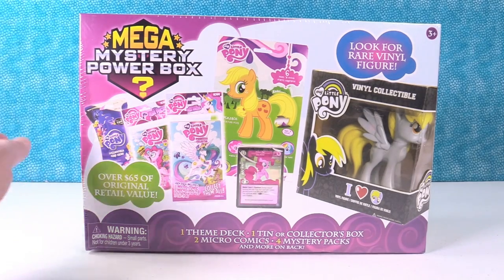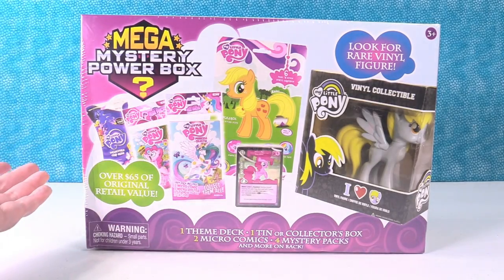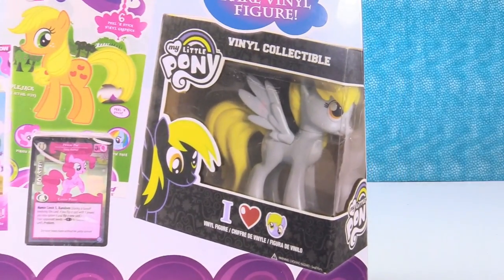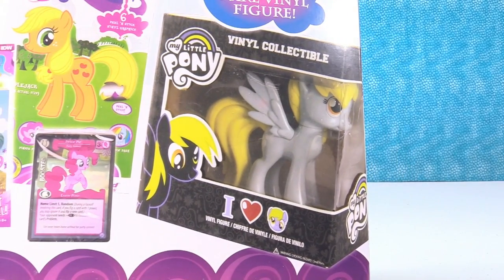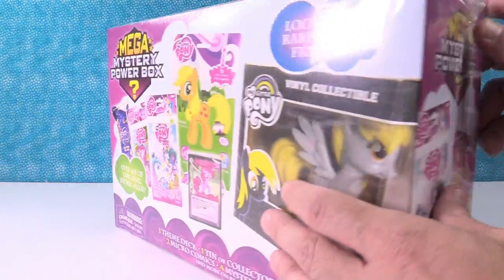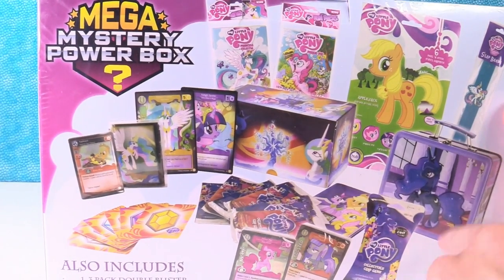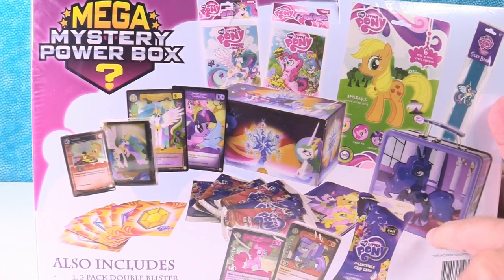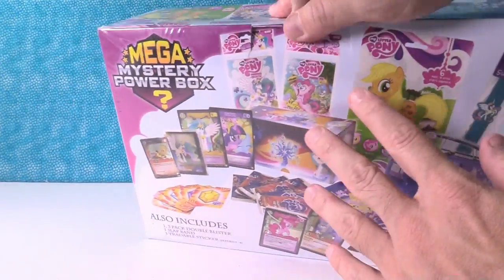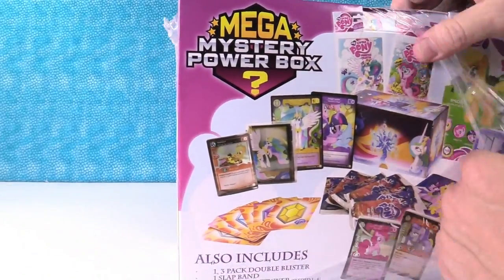They say it has over $65 of original retail value. You get all kinds of stuff in here. I think we should just open this up and see what we get. You can get a rare vinyl figure — that would be cool — if you're super lucky. But I'm just going to let Paul open that up. So here's what the box looks like. Look at all the cards, a tin lunch box. But you might not get everything that's in there — it's a mystery. You don't know what you're going to get. It's like a giant blind box. So let's take this wrapping paper off.